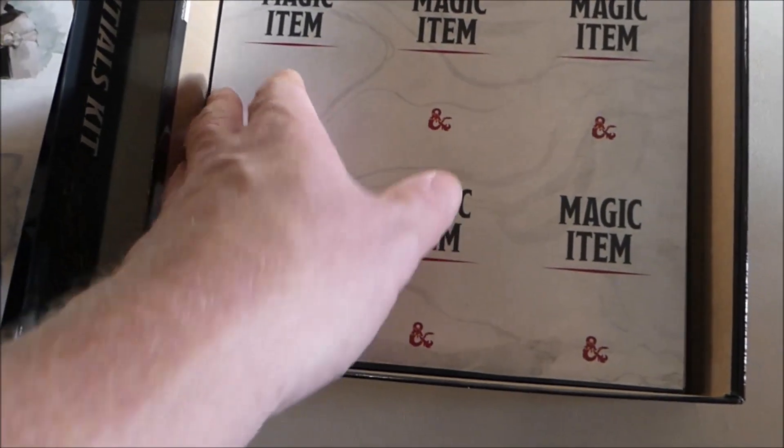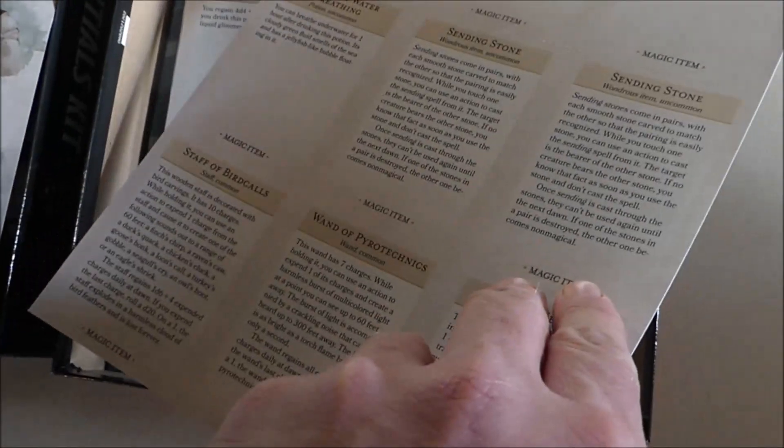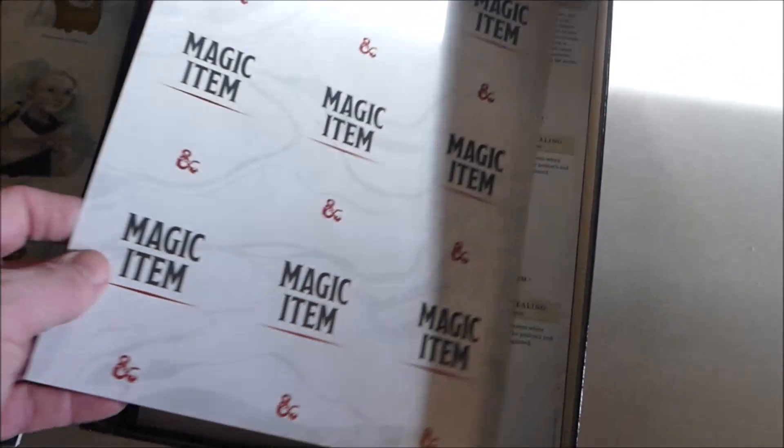So you get a little picture with them and everything. And you have magic item cards — it just tells you what the item is. Wondrous item, more magic items. These are really cool.